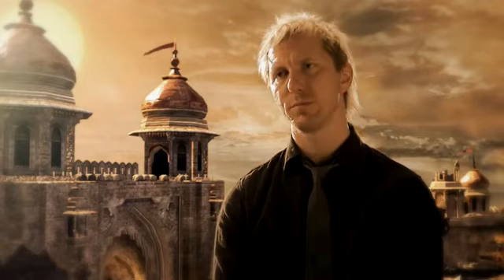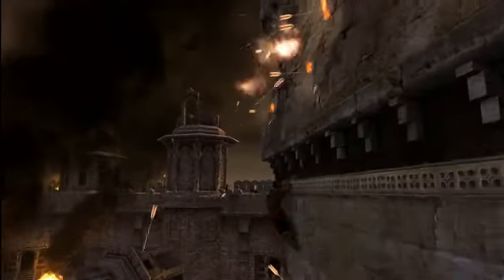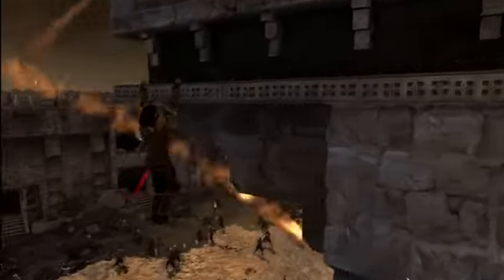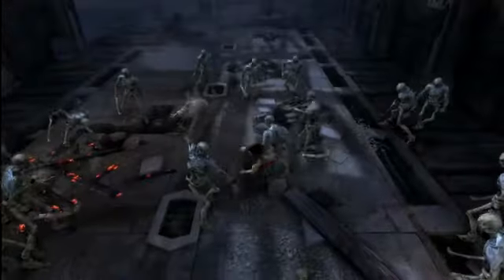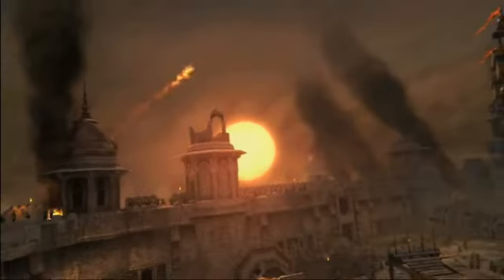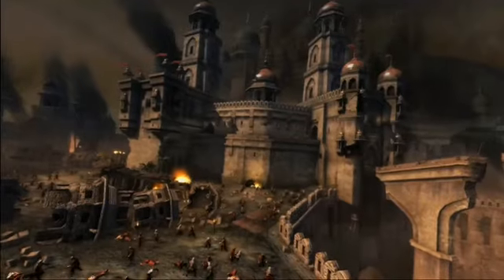We used the Anvil engine to build the Forgotten Sands. It was an engine built internally at Ubisoft Montreal, originally for Assassin's Creed. It allows us to have a powerfully built environment. We can have up to 50 enemies on screen at once, making for really huge battles — massive battle scenes that happen in the distance. The type of stuff that was maybe implied in Sands of Time, but now we can show it.